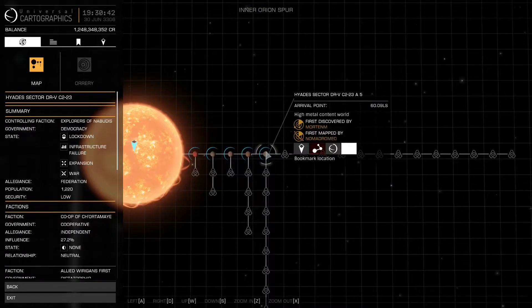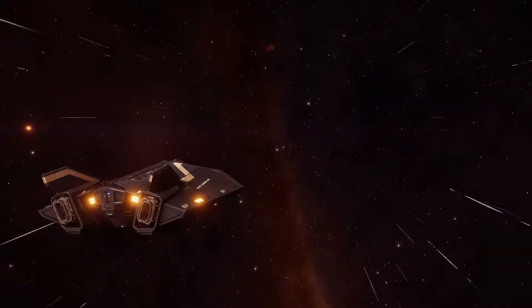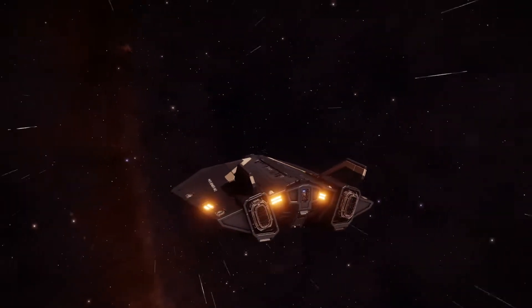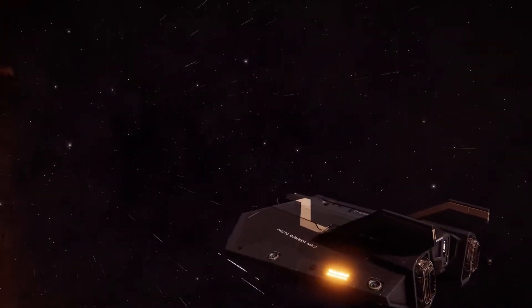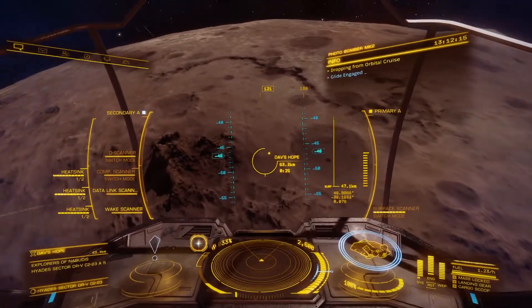I believe you can select the site from supercruise on your nav panel. You'll need to bring an SRV to gather the materials — that's kind of important. In addition, I'd recommend using a long-range ship equipped with a fuel scoop.